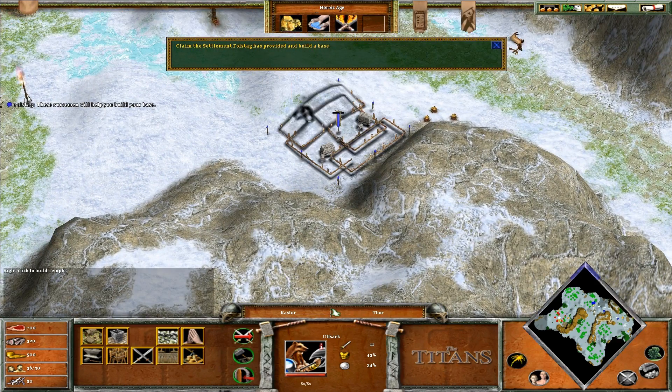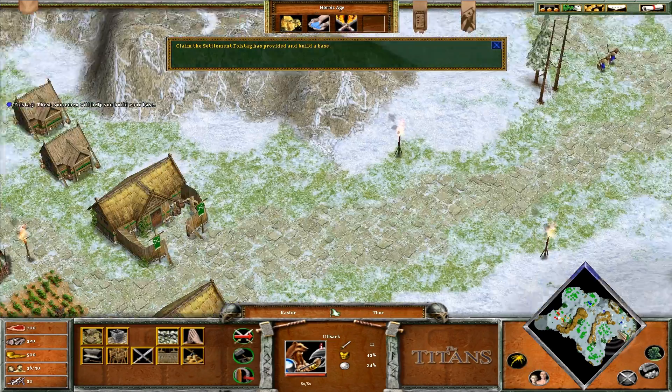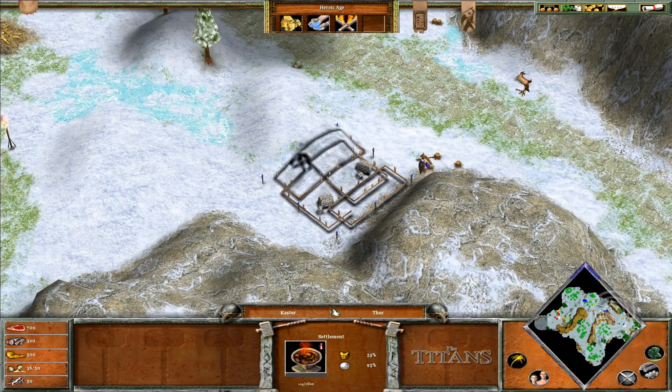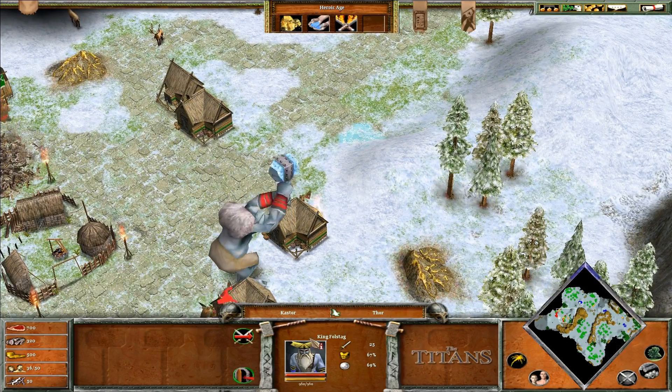I think you will occasionally get raided from down here, so you might want to keep some Axemen down there. You might want to ward off this pass just in case they come from multiple directions. Fulstag is the only one that can freeze the Titan.